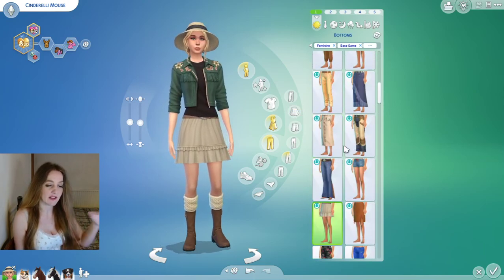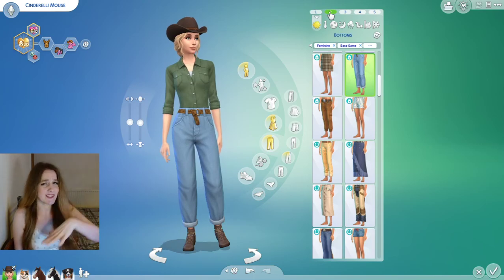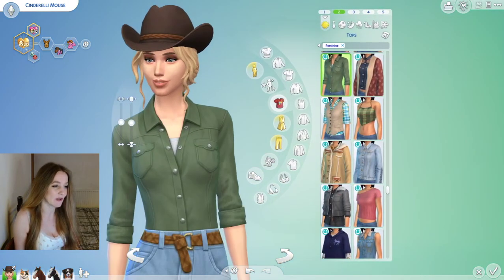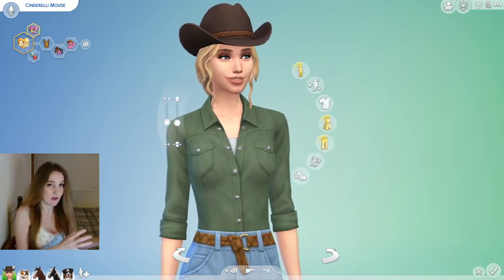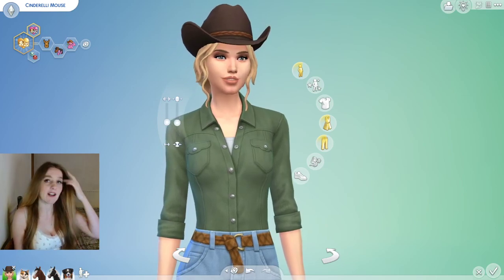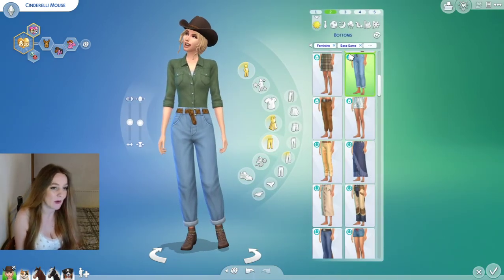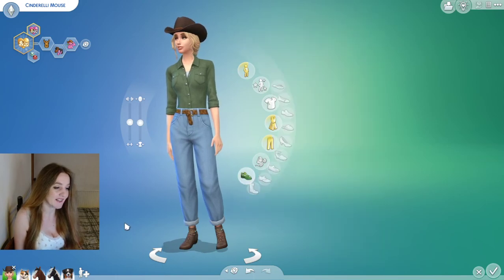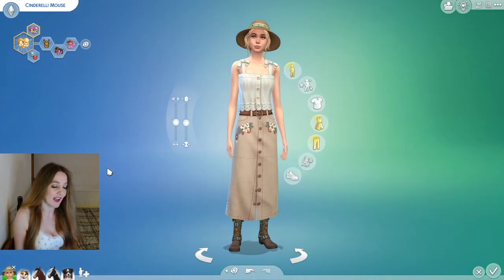Let's look through. The hat and top here are both from Horse Ranch — I love that Midwestern country theme. It complements really well; there are things in Horse Ranch that you could easily find on a British farm too. These bottoms are from Cottage Living — super cute denim that complements Horse Ranch really well. These boho boots are also from Horse Ranch.